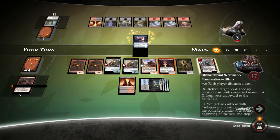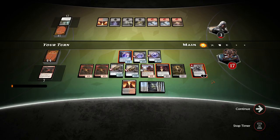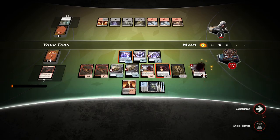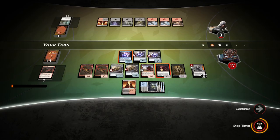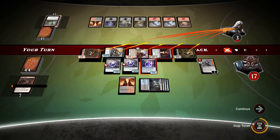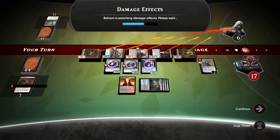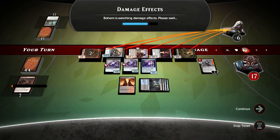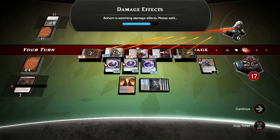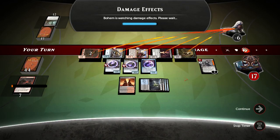Yep, that was just a land — opponent confirmed that. We don't really care what we draw, but I'll still play it. Do Liliana's ability, play a card — just for fun. And now let's swing for everything. This has been game number one. Our opponent put up a decent fight but the deck was pretty good. Thank you so much for watching this game — I'll see you guys in game number two.